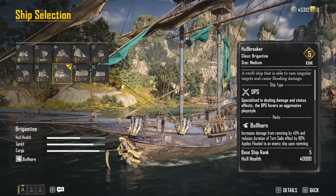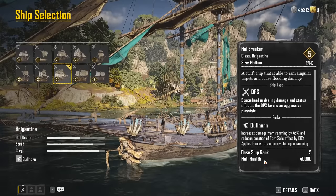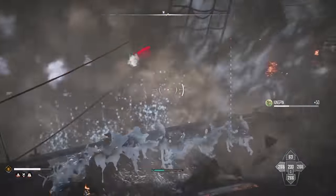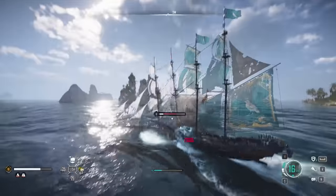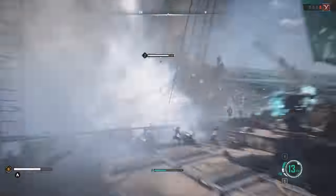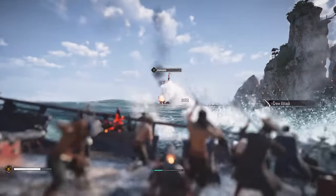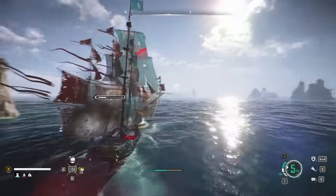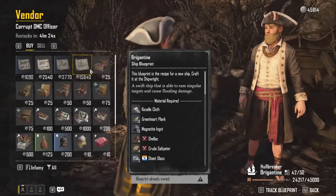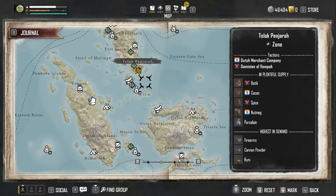One of the best ships for doing straight damage to anyone who attempts to stand in your way is the Hullbreaker, which has the Bullhorn trait, which is honestly one of the most fun thus far. Ramming into other boats is sickly satisfying, and with this ship you will do 45% increased damage from slamming into those who have the loot you want. The duration of the Torn Sails effect is also reduced by 80% when the ship is in use, meaning less hoping for the best while you're stuck in one place and more smashing into everyone along your path. You will also add the Flooded effect to anyone you decide to ram into with the Hullbreaker, which slows them down and keeps them within your sights. This ship will cost 15,840 silver to get the blueprint, which is at the Ruined Lighthouse in the East Indies to the south of Talak Panjara, and you must be the rank of Cutthroat to use this battering ram of a ship.